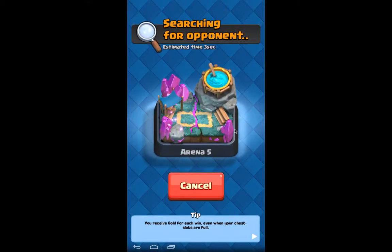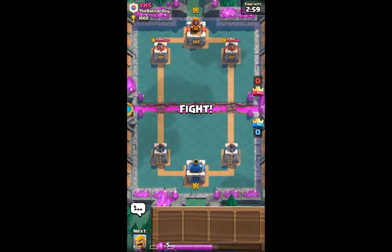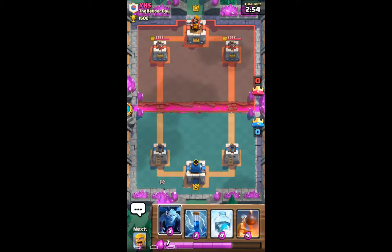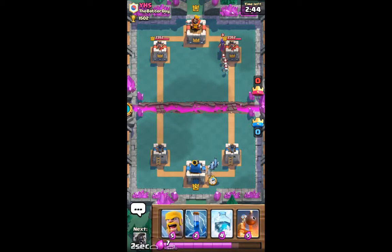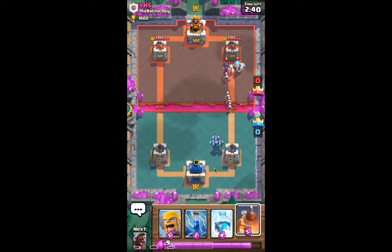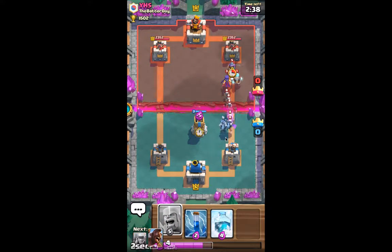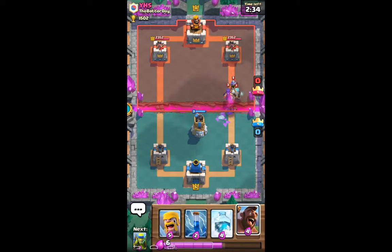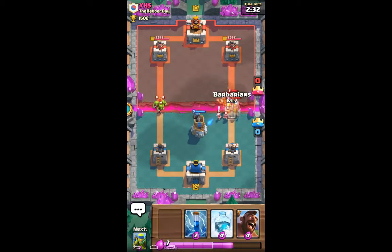Let's jump right back into this — I actually do want to get into another attack. Spell Valley was actually a pretty tough arena for me. So if we manage to get through it pretty easily, I'd be pretty satisfied. But look here — a level 8. Why? I'm at level 6. Oh no, we've got an Ice Wizard. Not that it'll do too much, but now he drops that in too, which means he has a ginormous push going — I actually can't counter him.